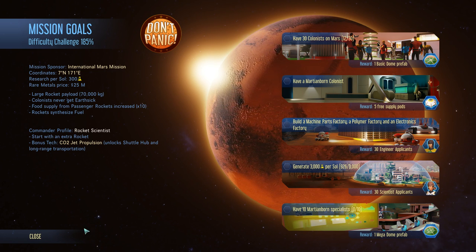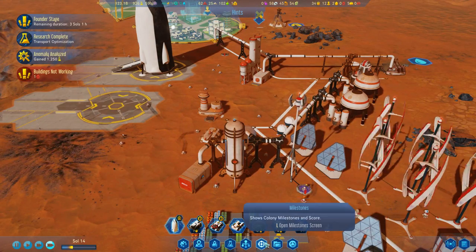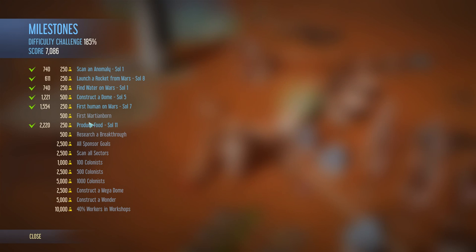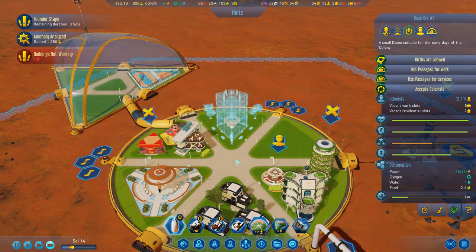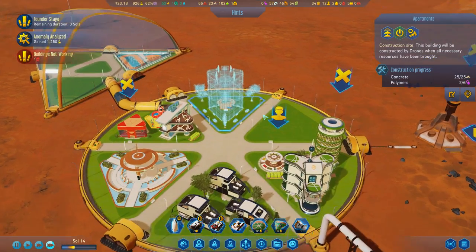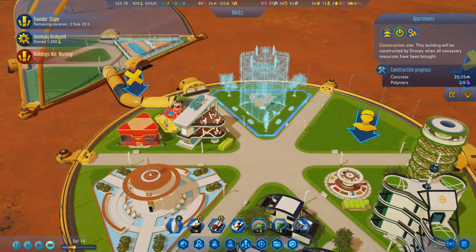So those are their mission goals - we're not even close to any of them. Having a Martian-born colonist - that would be awesome. Milestones: research a breakthrough, all sponsored goals, scan all sectors - we're not even close. Because we just got caught up on that very first goal, and I had polymers but I put them into that.